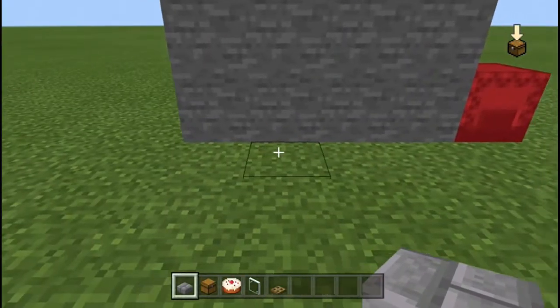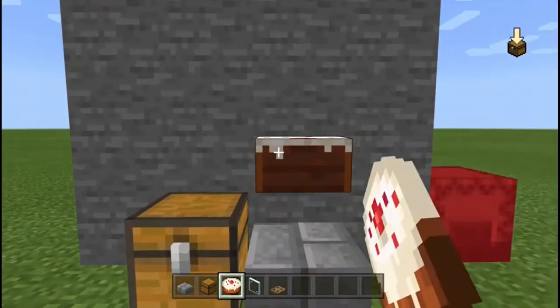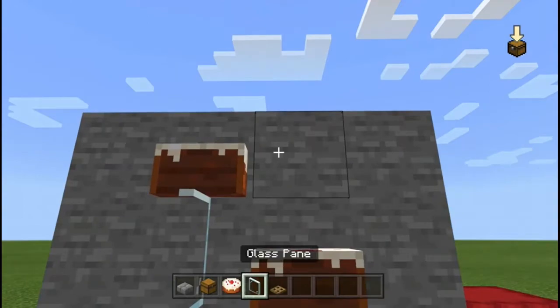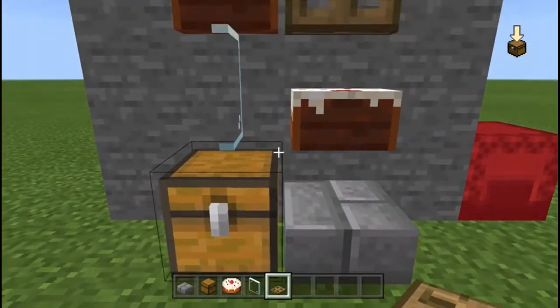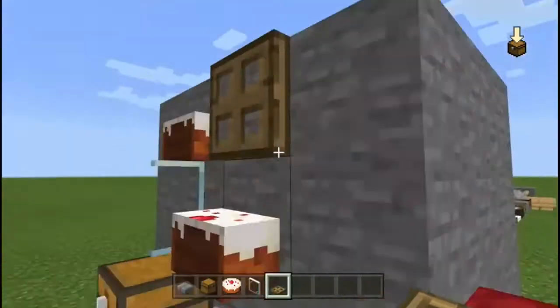To build this, you gotta put your slab down, put your chest down, put your cake down and eat it like three times, then put your pane down, then put another cake down and eat it three, four, five times, then put your trapdoor down — and then you can walk up and you're at the top.